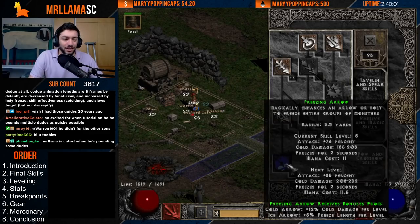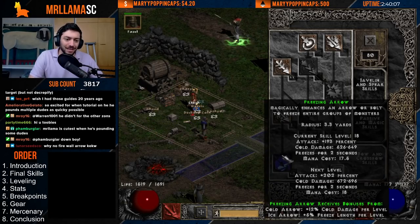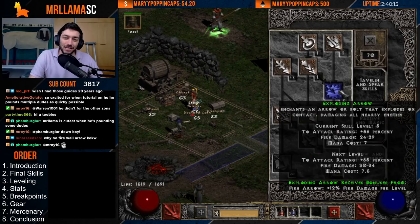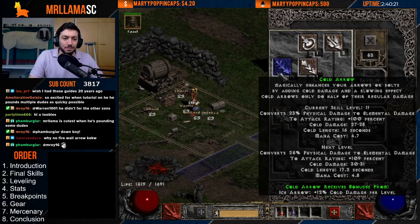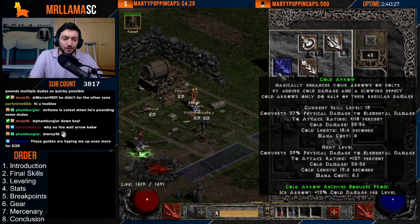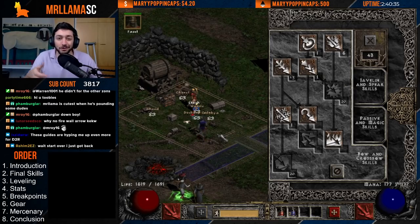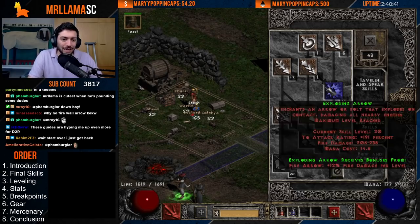As you level up, the first thing you're going to do is max out Freezing Arrow — get this maxed out. Then once you have this maxed, you're around level 48 or 49, you can come over and start maxing out Exploding Arrow as you're leveling up in Nightmare. Then you can start putting some points in Fire Arrow and Cold Arrow for your synergies, and you can bounce back and forth between using Exploding and Freezing Arrow depending on if you run into Cold Immune or Fire Immune monsters.